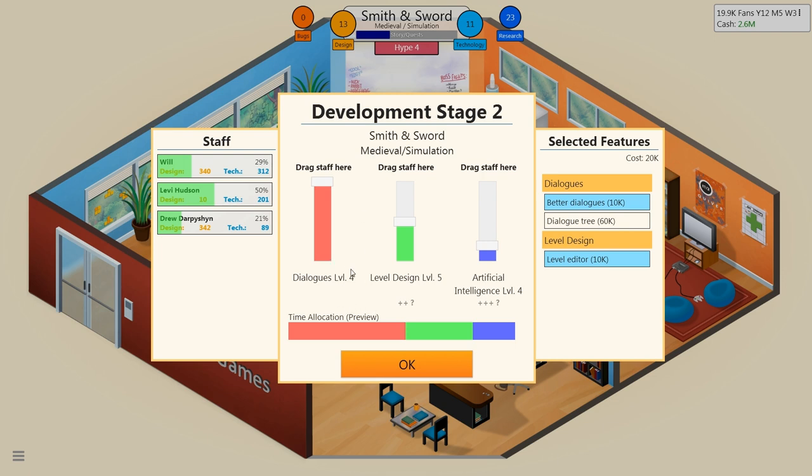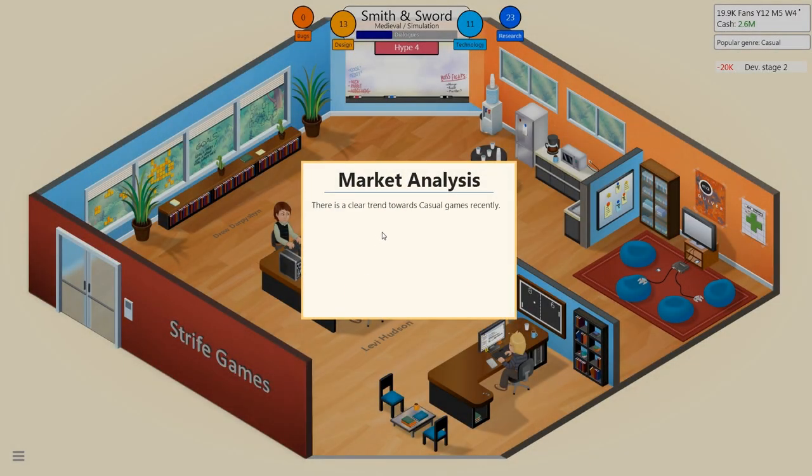To try and allocate everything out properly — dialogues are low on this type of game, level design is mid, artificial intelligence is super high. Let's see if Levy can handle this — no, he's going to be at 103%. I can change that — I can handle the artificial intelligence because that's going to lay it out the best. We're going to put Drew in charge of level design and Levy in charge of dialogue. Go forward from there — market analysis shows a clear trend towards casual games recently.